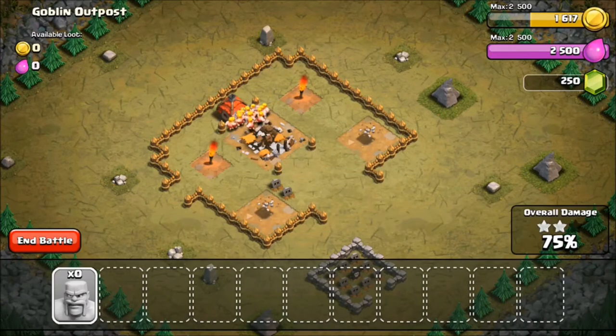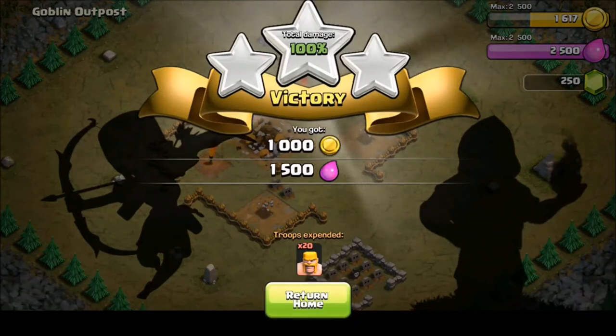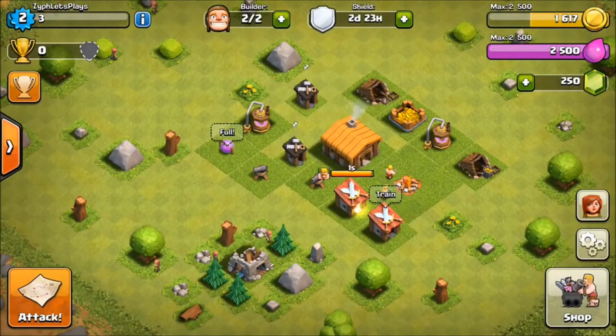That's filling up my Elixir completely and the gold is about 1,600. You don't get a bonus because you don't have a trophy thing - that's only online. On my other account it's like, oh, you get a 50,000 of each bonus, which at this level would literally max out everything if you got 50,000 gold.